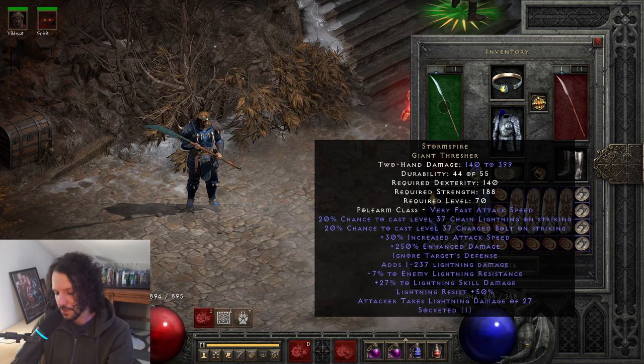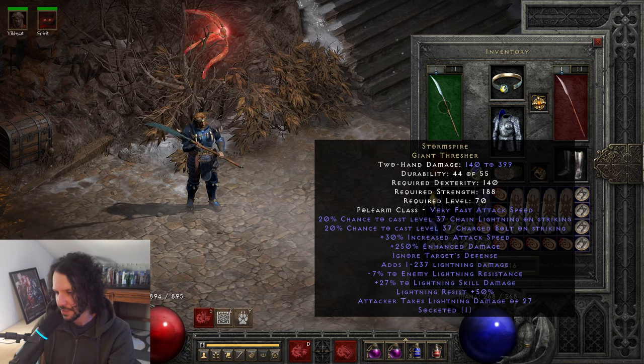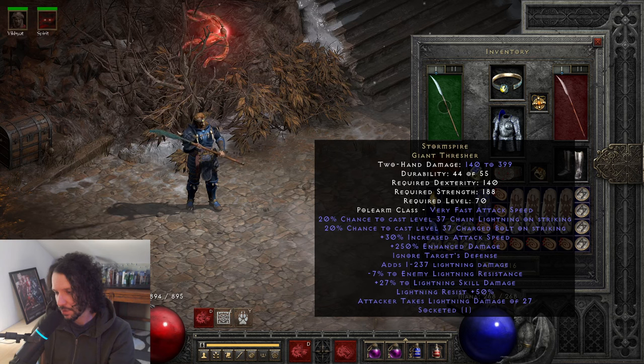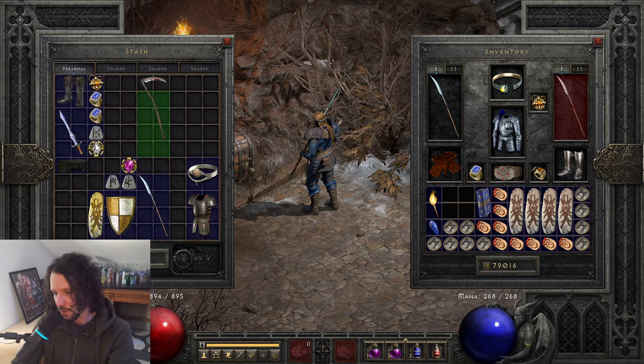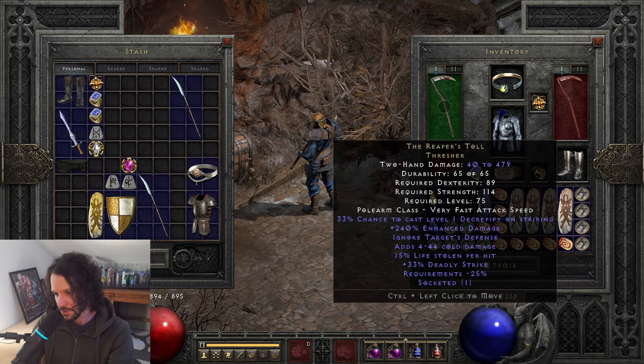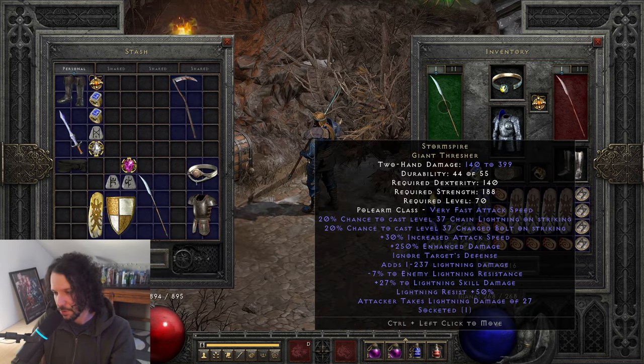Here's what I've done: I kept the theme intact — attacker takes lightning damage of 27, lightning resist 50, 1 to 237 lightning damage, 250 enhanced damage, and 30% attack speed are all unchanged. What I changed was adding Ignores Target's Defense, because Reaper's Toll already has that and it's an easier find — also an elite thresher — so Storm Spire at least deserves Ignores Target's Defense.